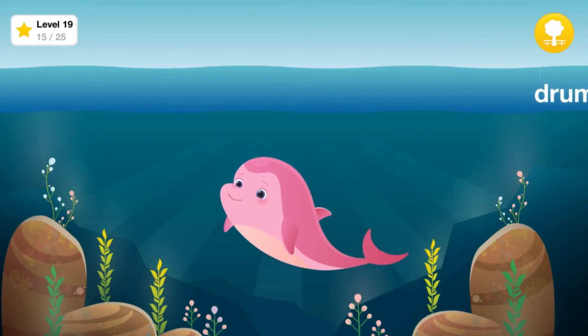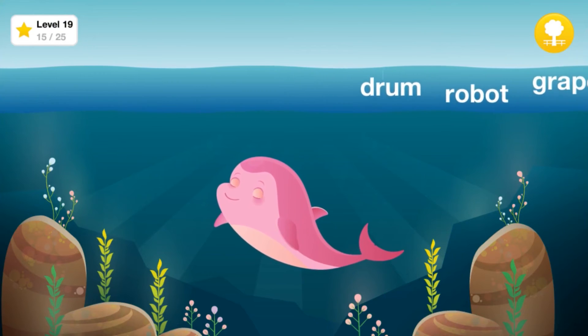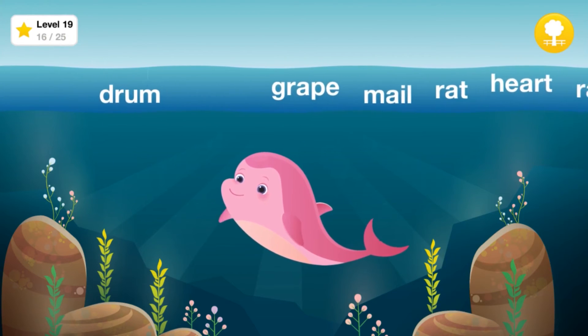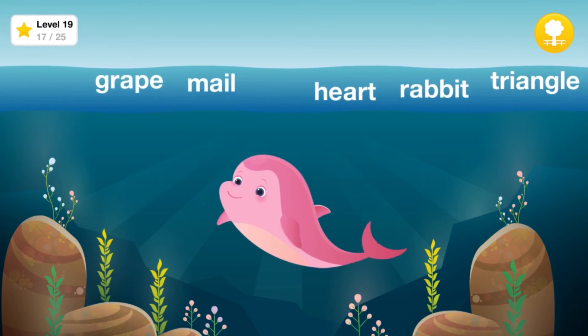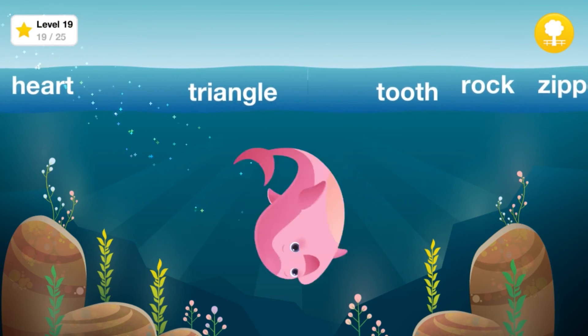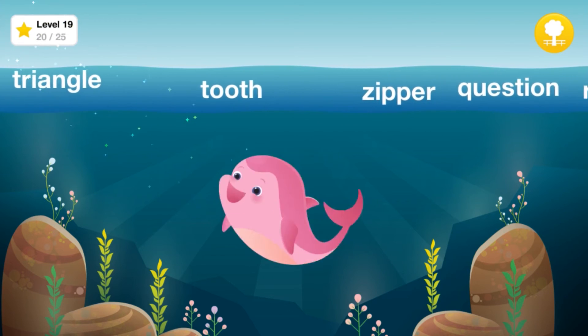Feed the dolphin all the words that begin with the sound R, like Rabbit, Robot. Find the sound R: Rat, Rabbit, Rose, Rock. AwesomeSauce!